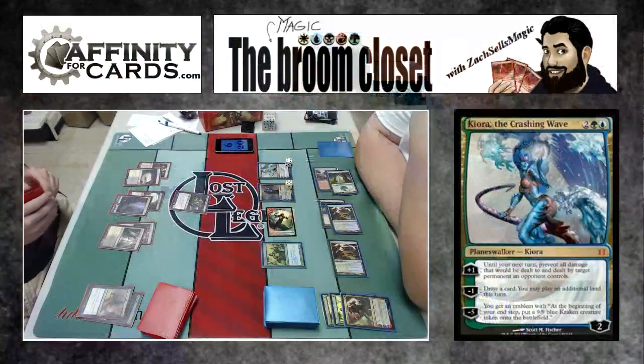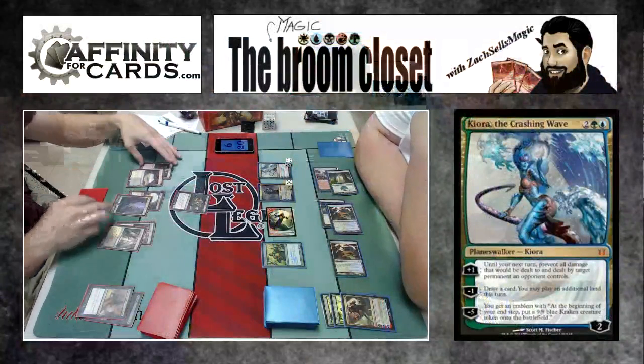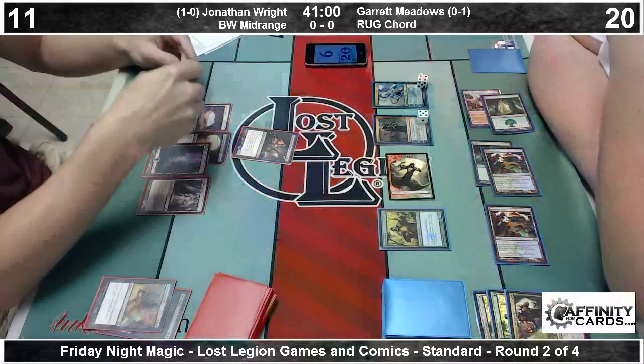Taking a closer look at Kiora — its ultimate is minus five, so two turns away from an endless stream of 9/9 Krakens. And that plus one doing a pretty good job of holding off a couple of good threats on Jonathan's side of the board.